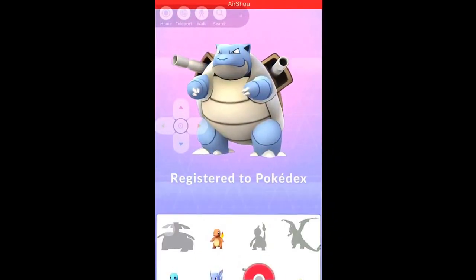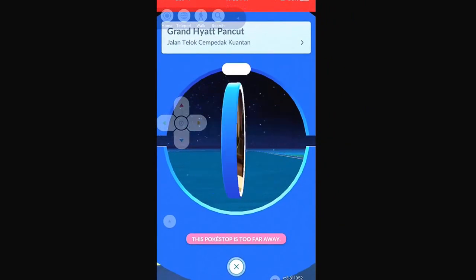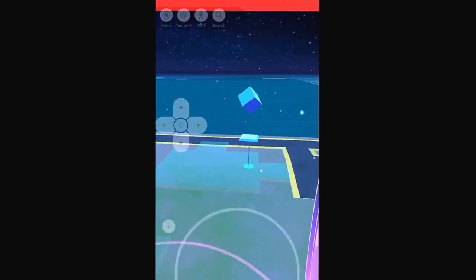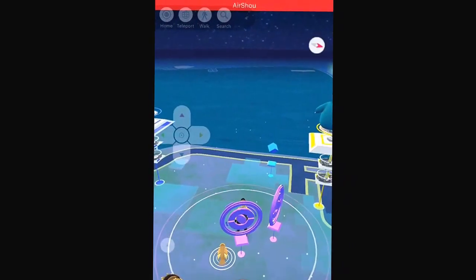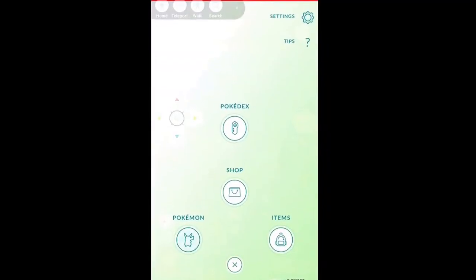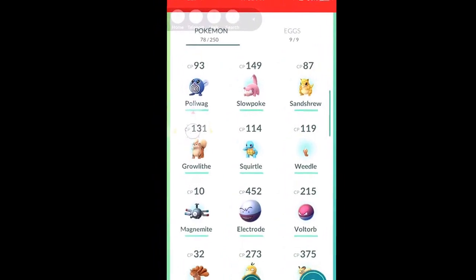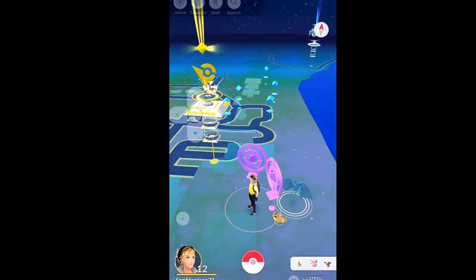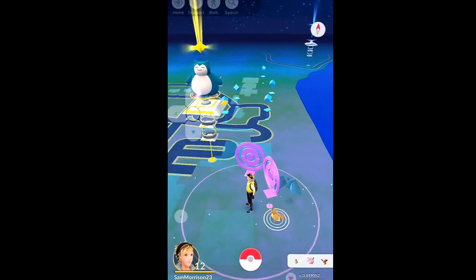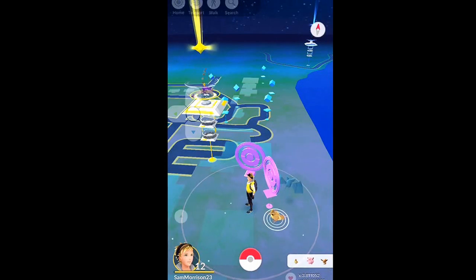Now we're going to go through what happens if you get soft banned. Just go over to a PokeStop, spin it — this is good because it's far away, it'll simulate — you won't get anything from it. Spin it, back out, go back into it, spin it, do that 40 times. Sometimes it even takes less than 40 tries — I've done it in like a third of the tries sometimes. You can just do this with any Pokemon you want, and just remember the soft ban trick: in and out of the PokeStop.